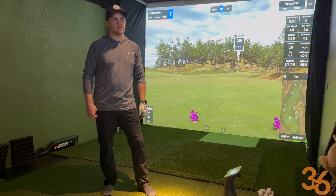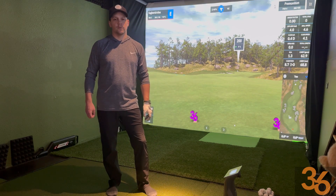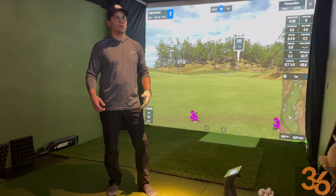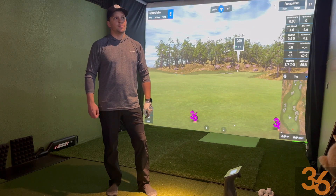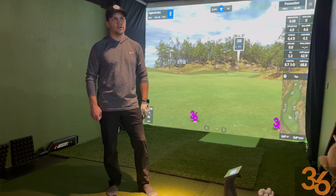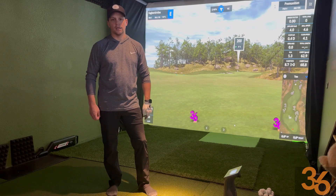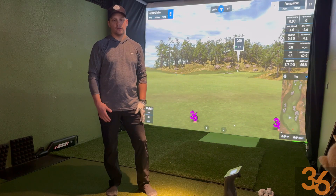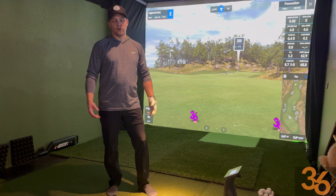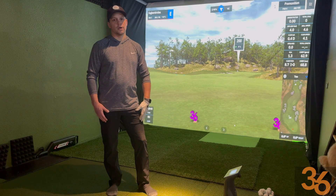Our strategy will be: we crushed level 1 where everything was 25 yards. So rather than going for the greens — the 200 yard greens — we're going to be laying up right around that 25 to 50 yard range. And let our wedges work. That worked well in level 1 and 2, and see how low we can go.